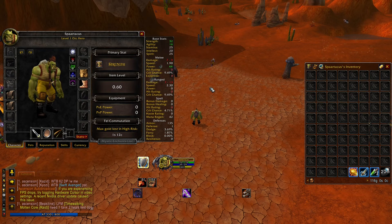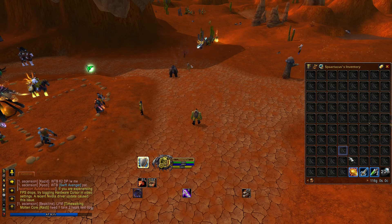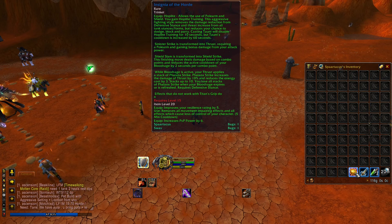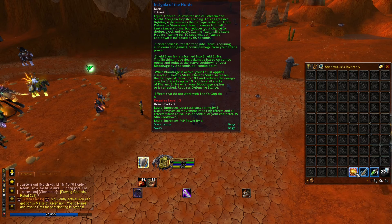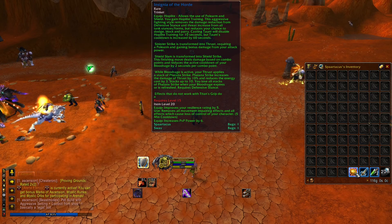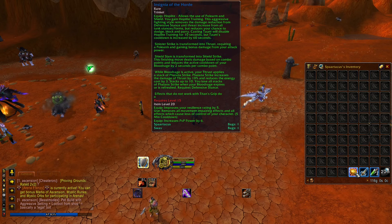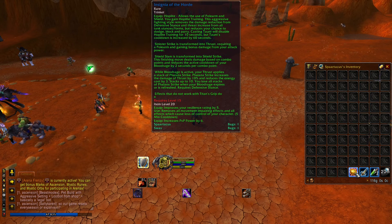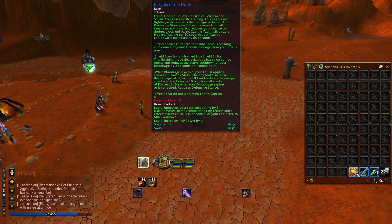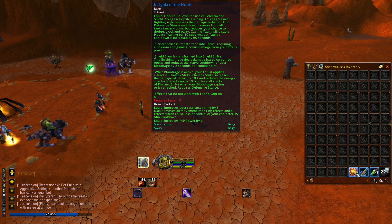The character will be strength based. Now I want to talk about this legendary mystic enchantment. First of all, this mystic legendary enchantment will transform Sinister Strike to be a Thrust Strike. What that means is that whenever we equip that mystic legendary enchantment, we are able to use Sinister Strike with a polearm, but it's gonna transform it into a much cooler ability.